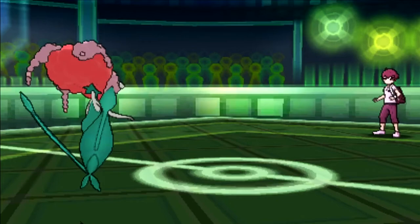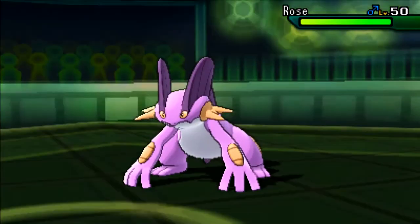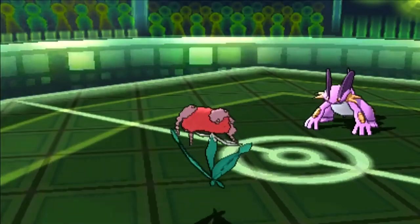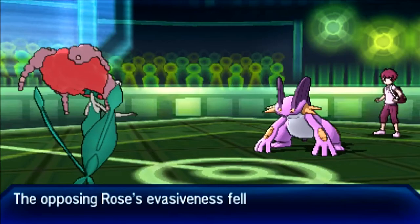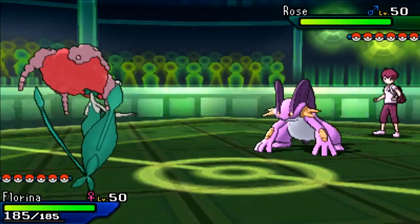If I can get my own rocks up or threaten Ribombee from putting Sticky Webs up again, I'll be in a really good position. I go for Defog — I just want to keep clicking that Defog button until I clear hazards and Sticky Webs. My opponent switches into the Swampert, which is interesting. I was surprised he didn't go into Excadrill, as that would have put me on the back foot straight away. I Defog, and since there's nothing Swampert can do to kill me, I stay in and click Giga Drain.